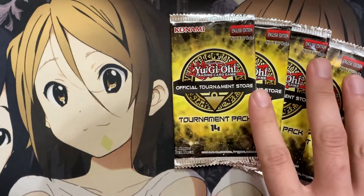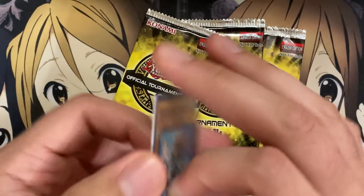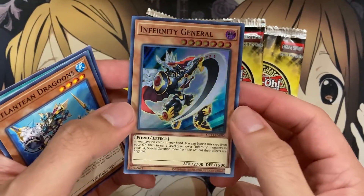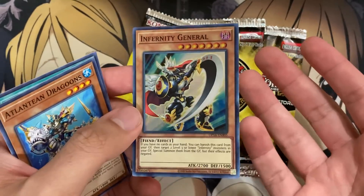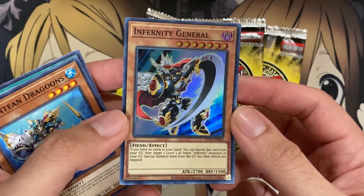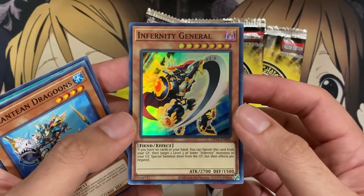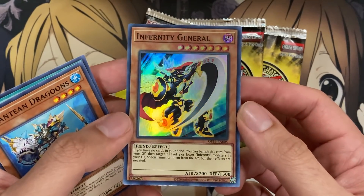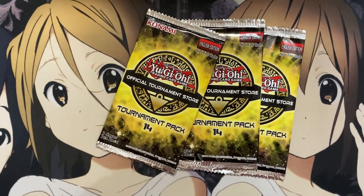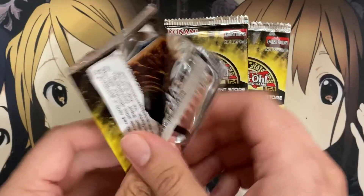Four packs remaining. We have another Atlantean Dragoon, another Demise of the Land, and we have Infernity General. We're getting Infernity support in an upcoming set — this is an interesting one because it was a Jump promo from a manga, so it was a little more difficult for people to get access to. But with the OTS, I believe that's just the point of this set — to make some of the Supers and commons easier for people to collect.